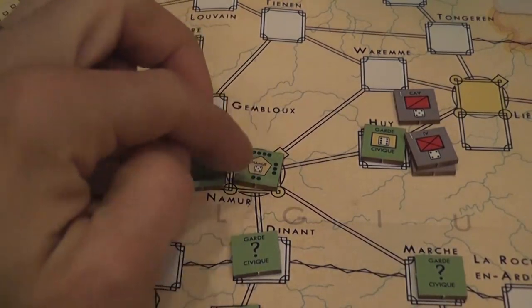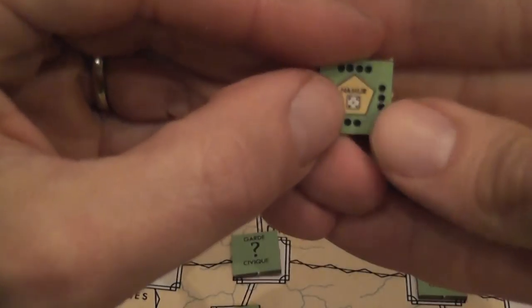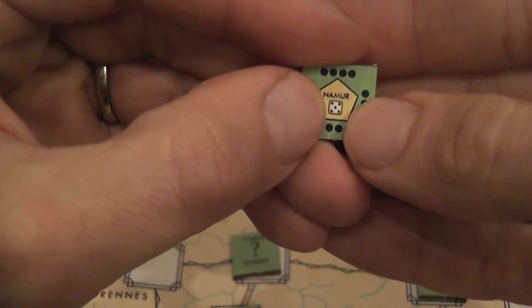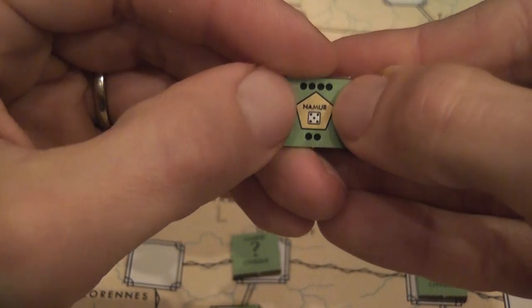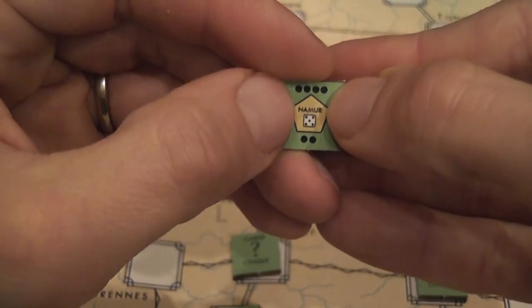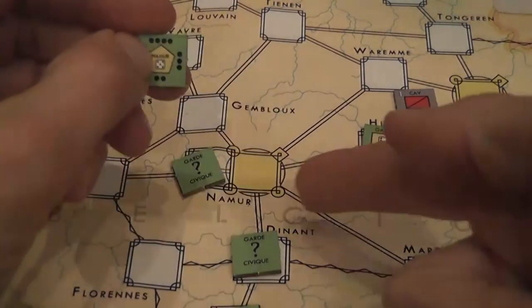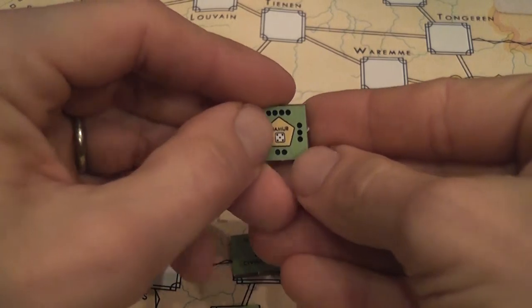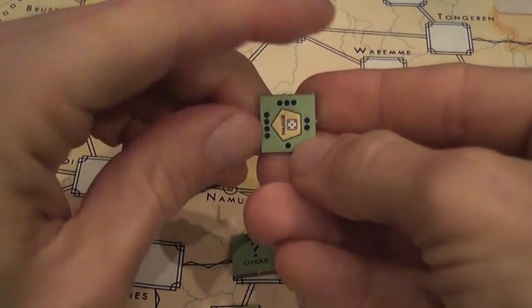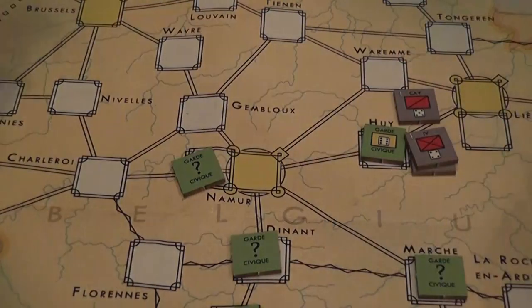There is another type of game piece — the fortress. Fortresses have a number of steps and don't move. They are named, so you place them in their designated location. Fortresses get to attack — for example this one would hit on a 5 or more. The number of dice they roll in combat equals the number of steps they have; this one starts with four. They can inflict hits on opponents attacking them, and for each hit a fortress takes it is reduced by one step until it loses its last step and is eliminated.